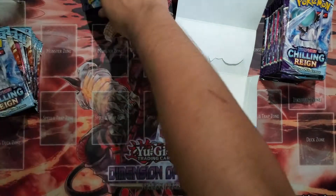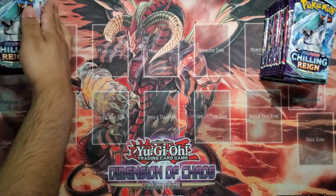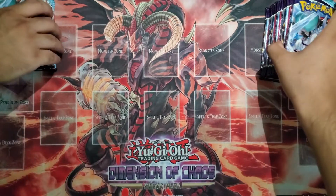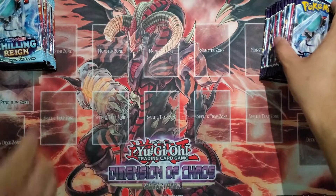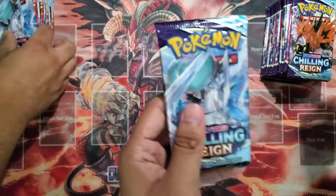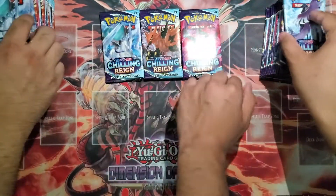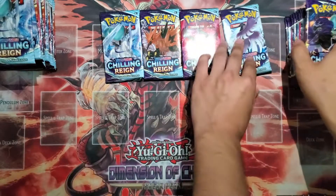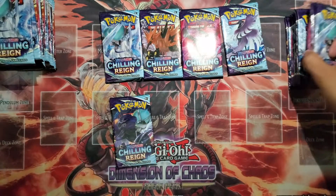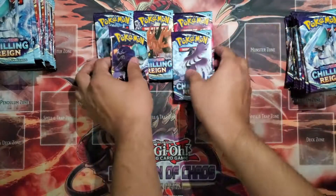Anyways, let's get back into opening some packs. 36 packs total, so 18 on each side. Look at these arts — these arts are amazing. There should be about five different pack arts.